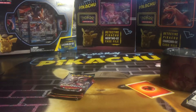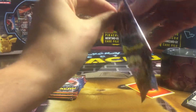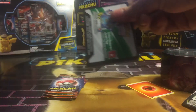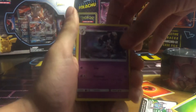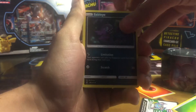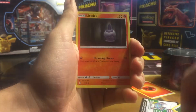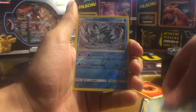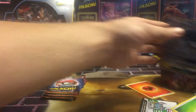Now for the Guardians Rising pack. There's the Energy card. We got Gotharita, Sableye, Max Potion, Tentacool, Clefairy, Litwick, Gligar, Vanillite, an Alolan Sandslash, and we got a Vikavolt GX — so we got an Ultra Rare there.